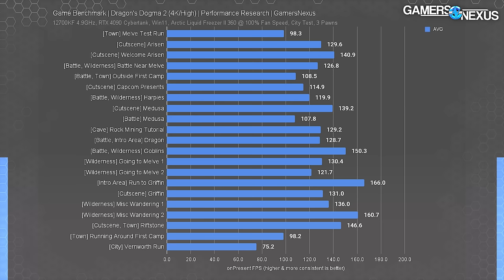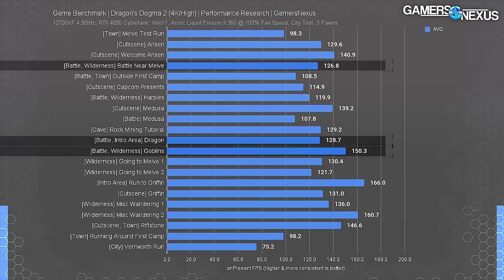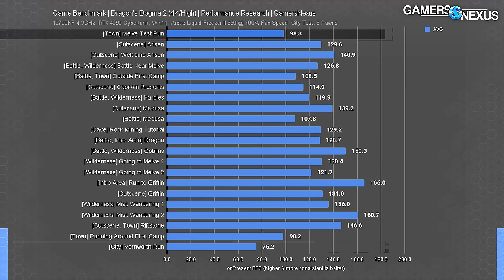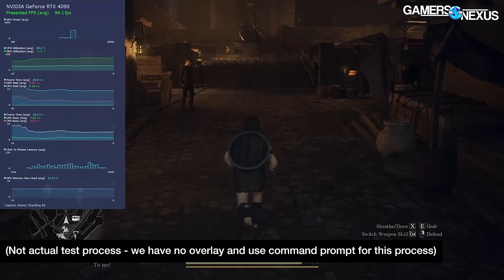In the wilderness areas we were in the range of 120 to 170 fps average and were GPU bound in those scenarios, which we'll prove momentarily with captured gameplay. Combat did not have a heavy impact on performance unless high NPC counts were involved. The towns were the heaviest though — down in the 70s to 80s for Vernworth passes and in the 98 fps range for the smaller town Melve. The first camp was also around 98 fps average. The common factor was the presence of NPCs.